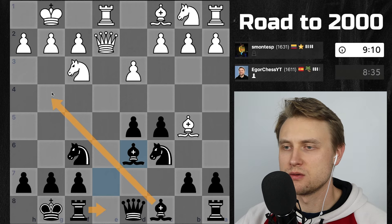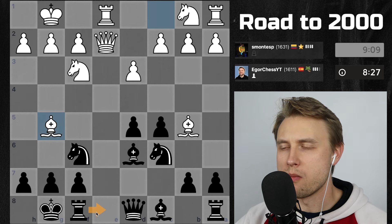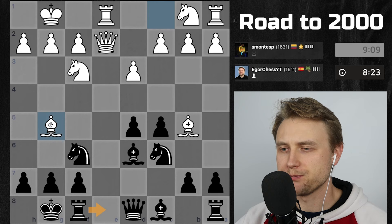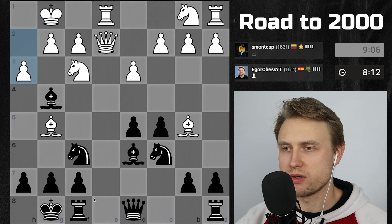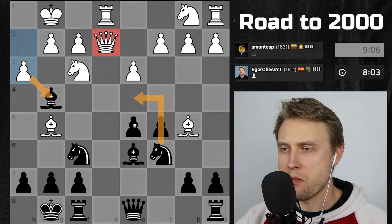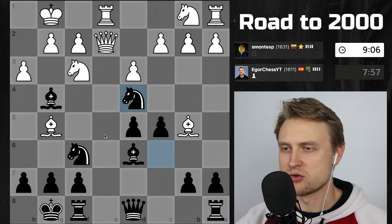And then we could take the file and play also this. So Rook E2, E1 takes, takes, and that's a problem because the Knight would protect this. So let's develop the last piece and then make sure my back rank is secured. Now I have this idea - it's like an in-between move. And if he takes, I take the Queen. So why not? Also hitting this. I think this is a strong move.